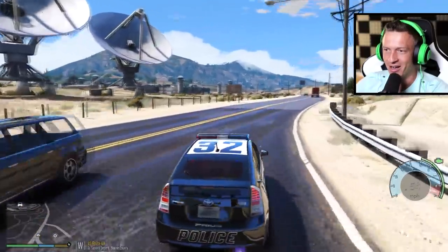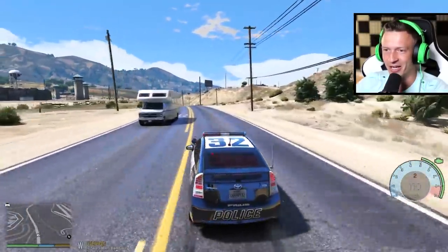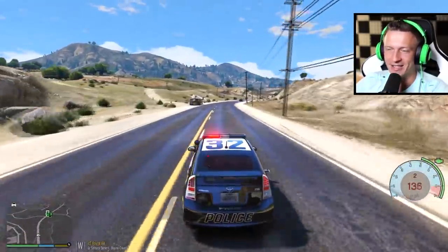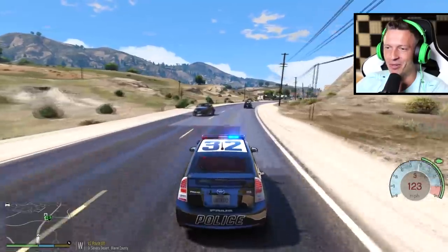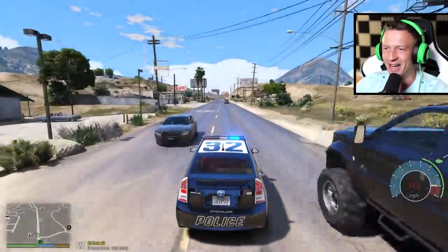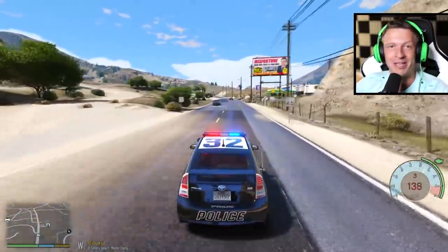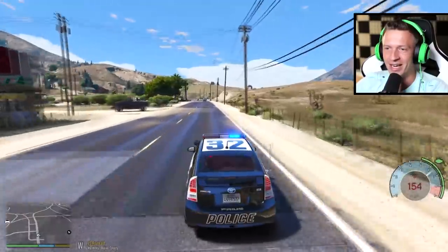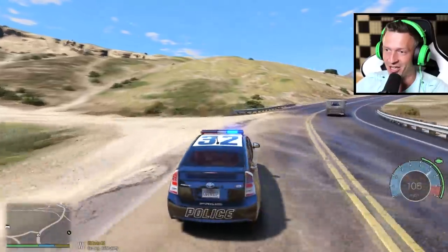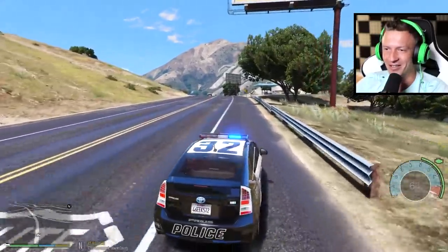I literally just tapped it on the gas pedal and we spun out — I gotta be very careful with this car. Oh my gosh, it loves to get sideways, this is crazy man. All right, let's go back to downtown Los Santos, we're going to try and patrol the city, maybe respond to some pursuits and things like that. We'll see how fast this thing is, and then at the end of today's episode we're going to test out the top speed once again. My guess was 400 miles per hour.